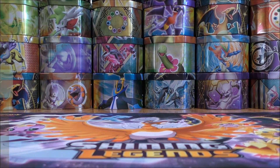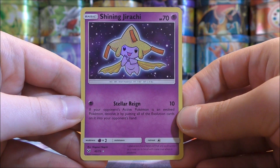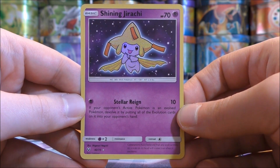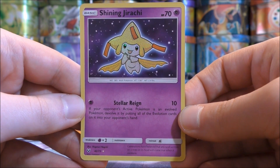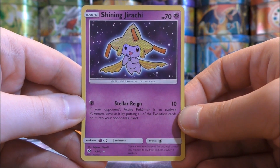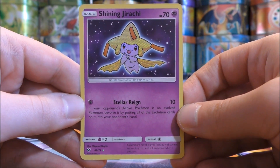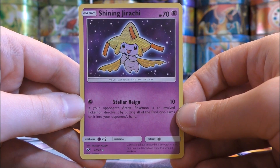Getting into the top five now. Shining Jirachi would be number five, also from Shining Legends. A low HP of 70, though better than the 60 you see a lot. That way if you are facing a Buzzwole GX, it requires three attacks on the bench instead of two to knock it out. Stellar Rain is its only move for one Psychic Energy. It does 10 damage and says if your opponent's active Pokemon is an evolved Pokemon, devolve it by putting all evolution cards on it into your opponent's hand. This is useful against decks like Gardevoir GX or metal decks with Magnezone on the bench — you can use Guzma to bring Shining Jirachi active and devolve those Pokemon, especially if your opponent used Rare Candy.